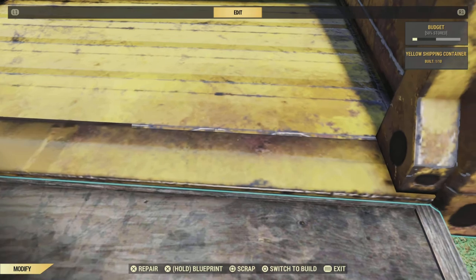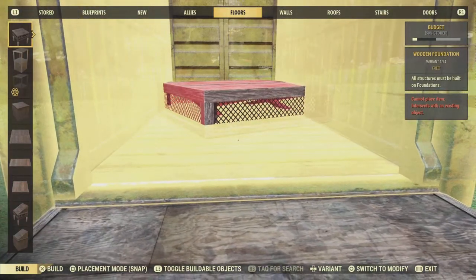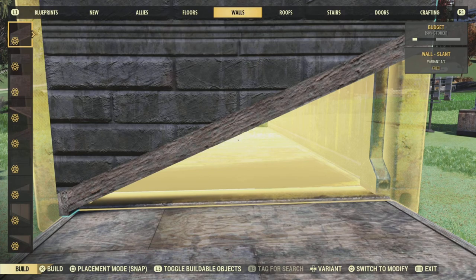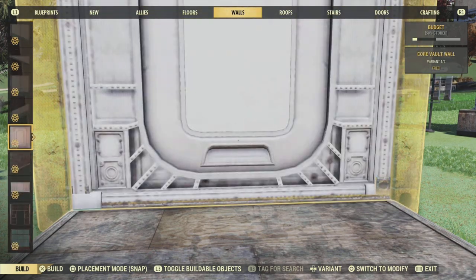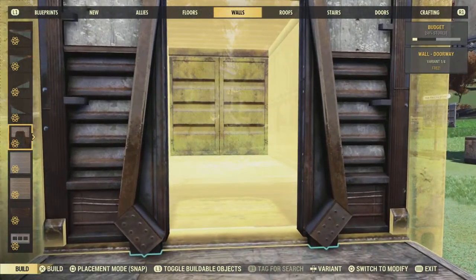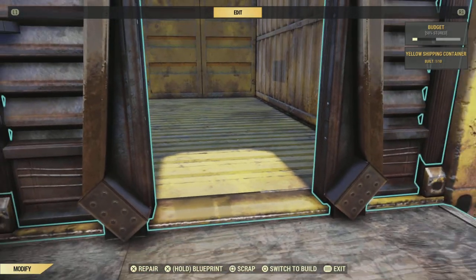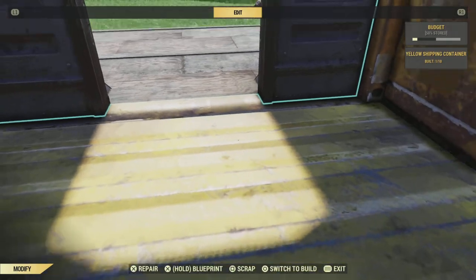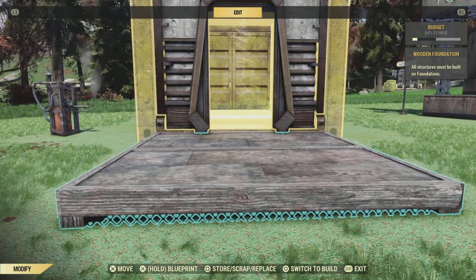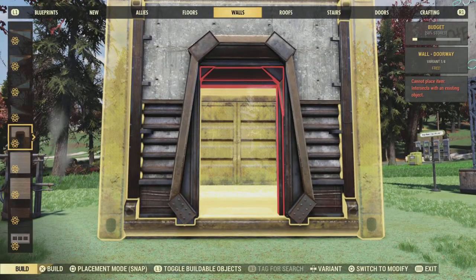Make sure you get the floor absolutely perfect — a straight line all the way across, cutting into either side where the walls are correctly. Once you've done that, you're going to put another floor behind it. It will snap to the floor you've just built, which is level with the container floor. Then you can go and find your wall. I chose a metal wall, but you could use any wall reversed so that yellow wallpaper shows on the outside, or even a jail cell wall. It snaps really nicely in place, doesn't overhang, and fits the container walls quite nicely.